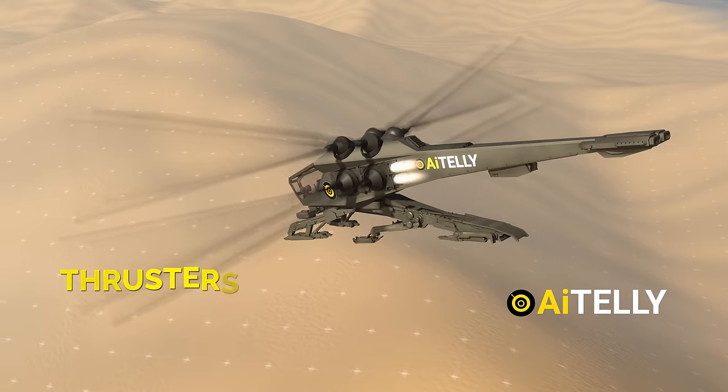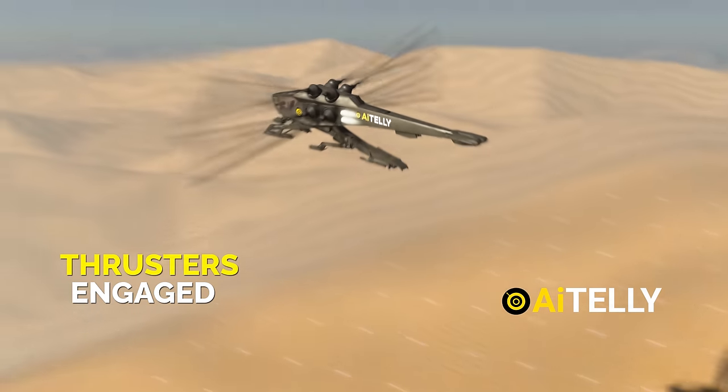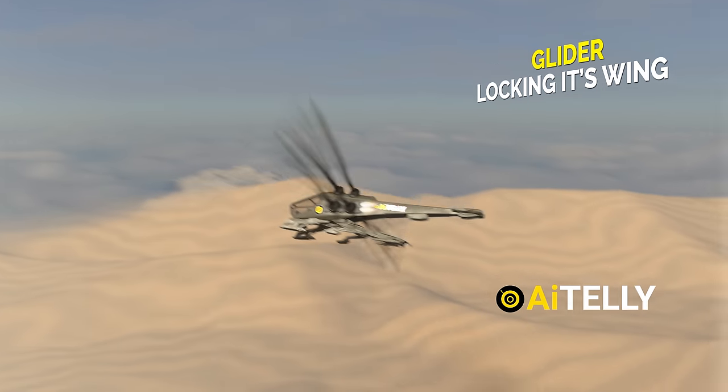Upon reaching a specific altitude, the thrusters can be engaged to propel this extraterrestrial craft to remarkable heights. If there's more to this craft, it can also morph into a glider by locking its wings.